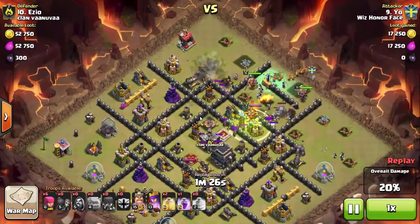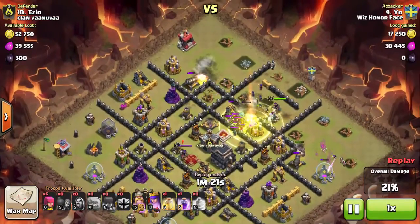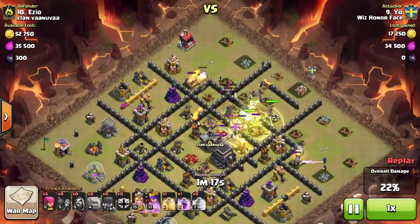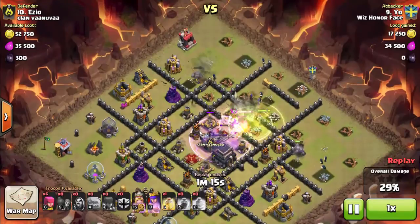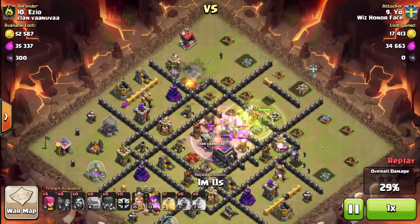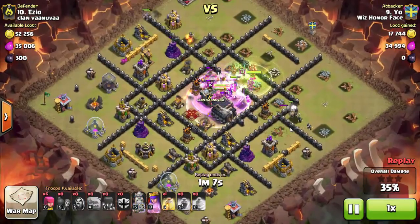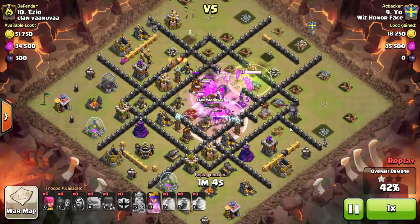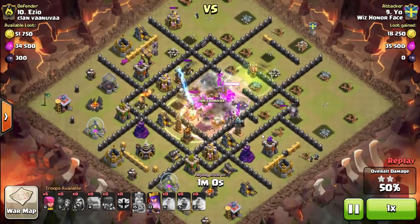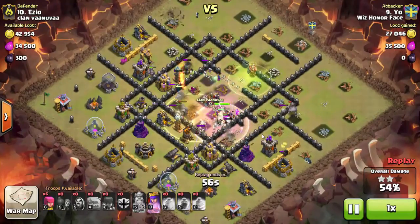He drops a PEKKA out of the clan castle, then jump-spells his troops into the core and throws a heal on top of them to deal with the clan castle troops. The witches spawn enough skeletons to keep them busy without taking much damage. Once into the core, the barbarian king uses his ability. The rage is down, troops are doing work. On the back side of the core he throws down a final heal spell to handle the multiple Teslas firing at his PEKKAs, wizards, and witches.